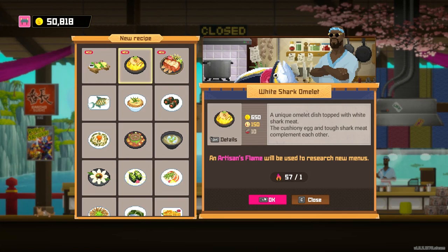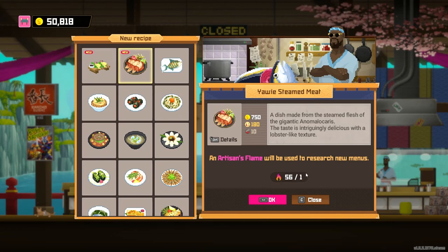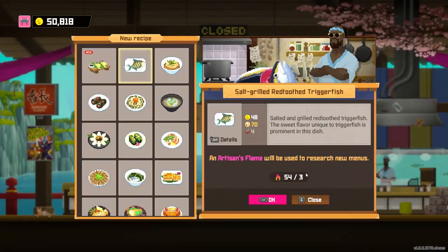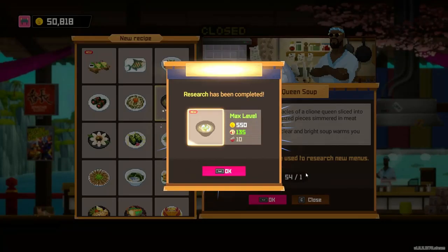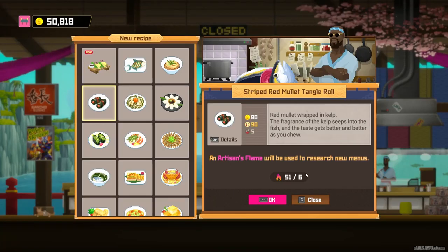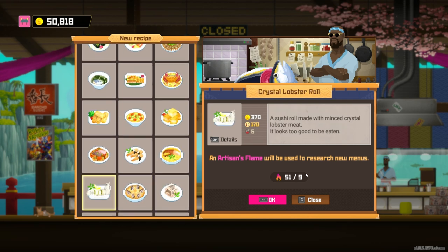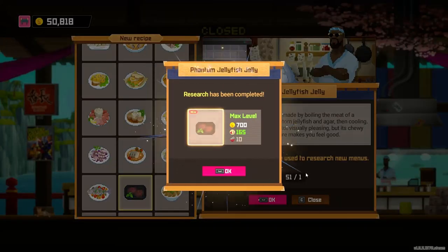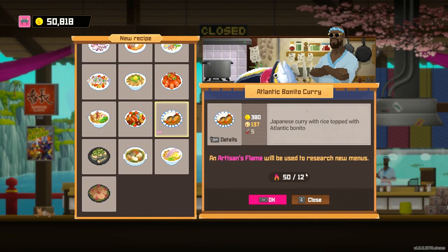You'll notice as you scroll through that some of these recipes only take one artisan flame — those are the ones that are bosses. Let's grab a couple of these, some more. Let's grab all the boss ones. It's sort of annoying that it resets. There's another one — the phantom jellyfish jelly.